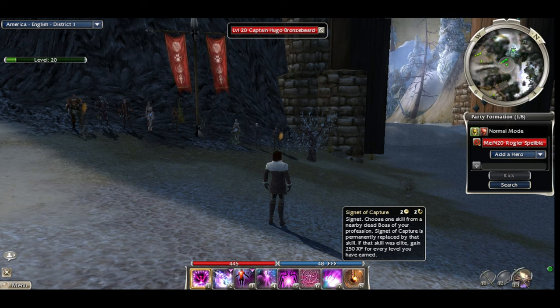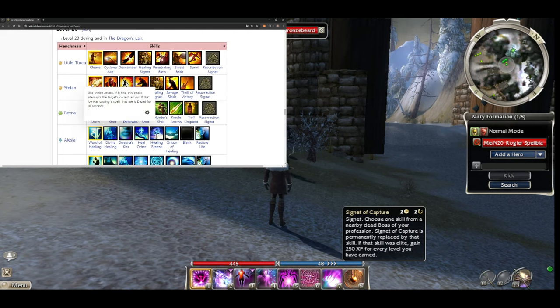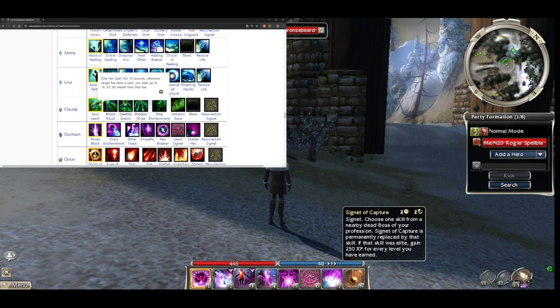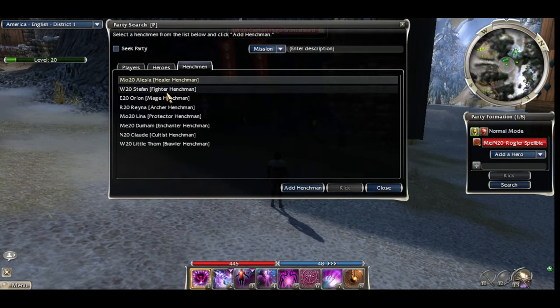I wanted to put a superior rune of domination but it's almost 5,000 gold - pretty crazy. So I settled for a superior illusion for my illusion build and then a major domination. Either way it's going to be pretty powerful. We're bringing back the fragility spike build. Our henchmen now are running a lot more conditions - Stefan has a cool support warrior interrupts build, and Reina is going to be poisoning and bleeding our enemies.